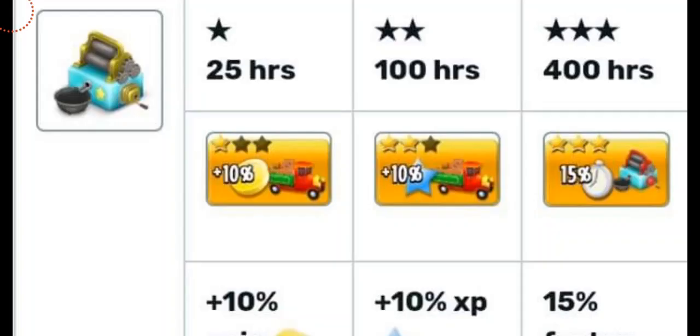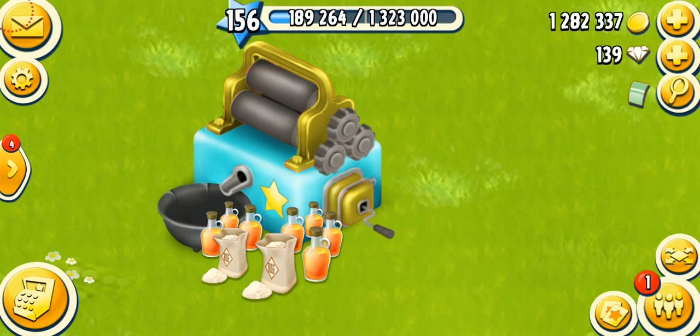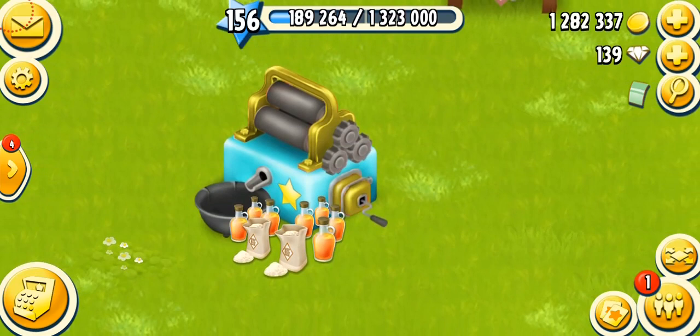The mastery for this machine works as follows: 25 hours for the first star, 100 hours for the second star, and 400 hours for the final star, making it fully mastered. On the fully mastered sugar mill, the crank and the roller change to a golden color with a star — it looks quite nice.